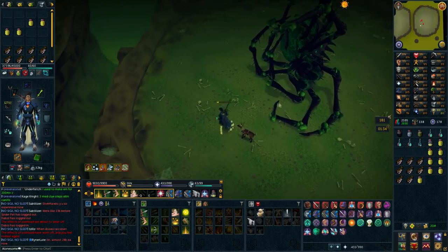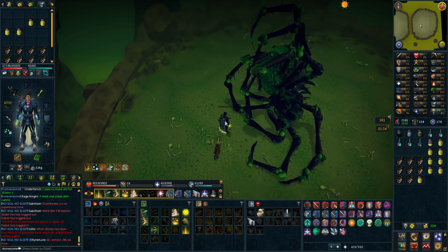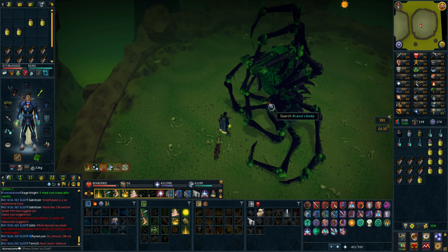Welcome to a new main progress video. We're going to start off by doing a Raxor, just like I think we did in the last one. Let's loot the first corpse. This is on the bottom path, which is actually the last leg piece I need, so let's see if we can get it on the first kill.